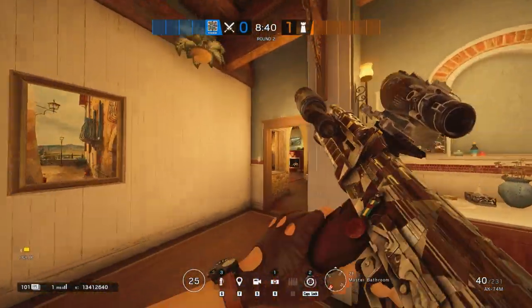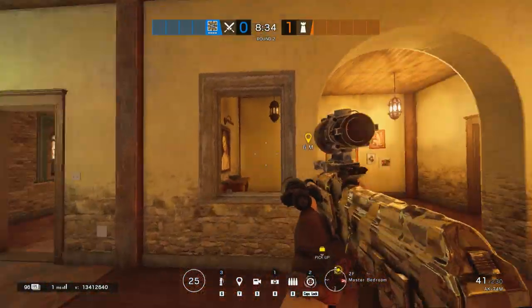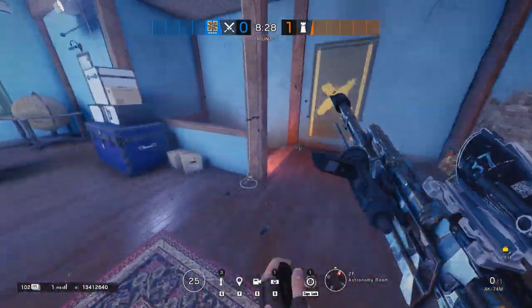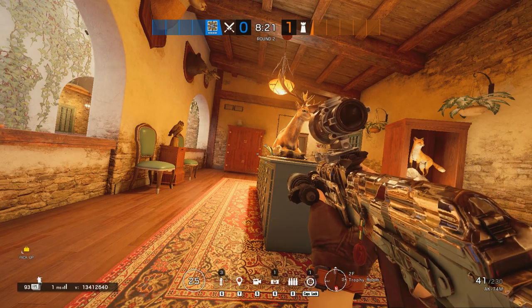Remember when I said that pushing the Statue area and Astronomy is more advanced? Well, if you are a solo queue player, I would advise you to go there starting from Bedroom as Jackal, Gridlock, or Nomad, so you can place your gadgets for the flank. Other than that, this map is not great for solo queue — you have to communicate your way in and must not act like a solo player.